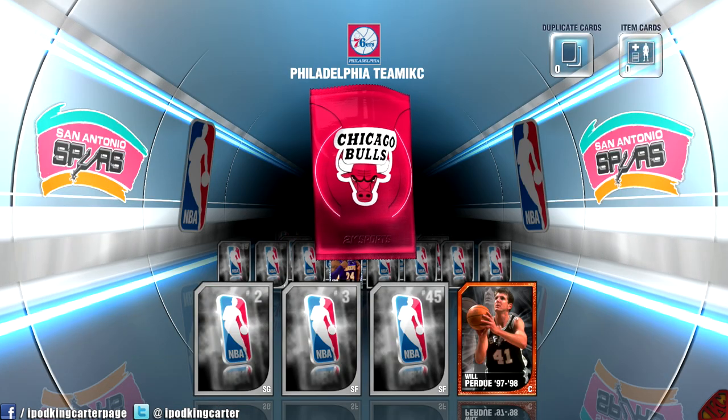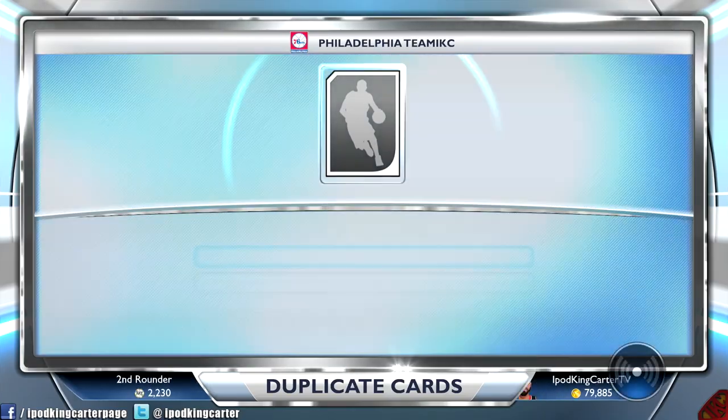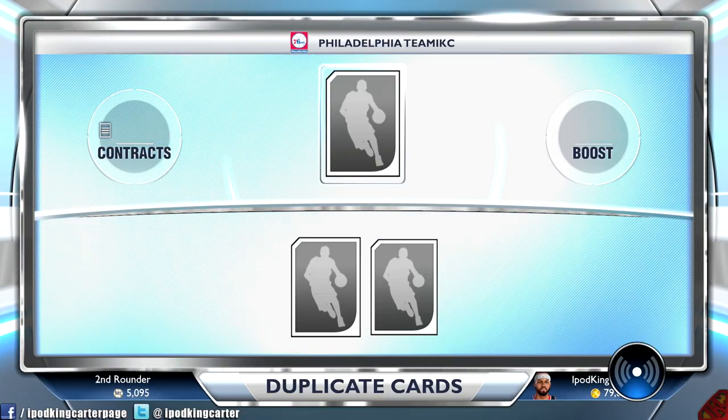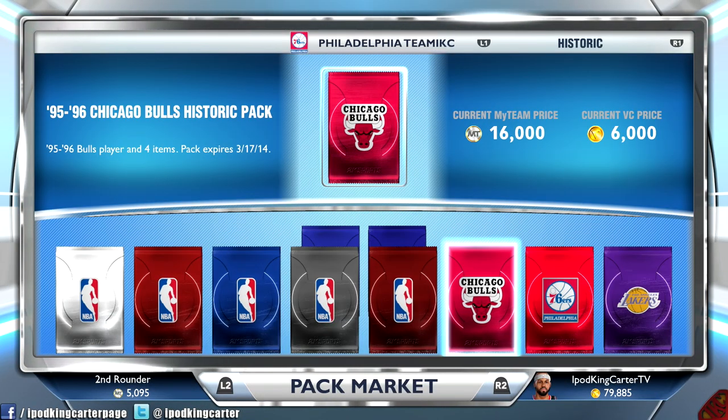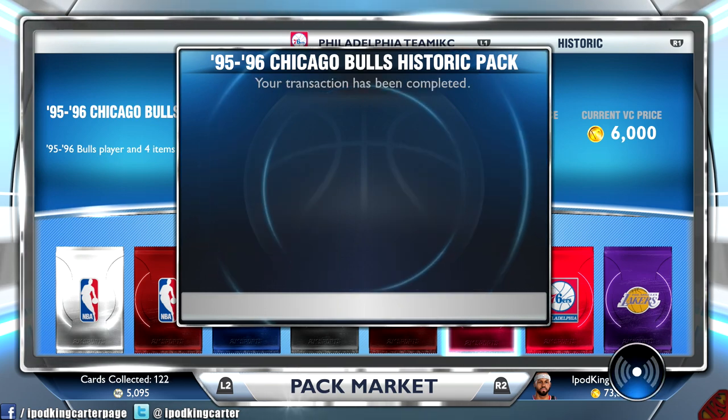A lot of people seeing my video are saying 'who needs a historic Jordan when you got a diamond Kobe?' But look, that was just for the title. What I can tell you is Michael Jordan historic is a 99 overall — who wouldn't need him? That's why I'm going for him. Plus I heard through the grapevine you can get Jordan without completing the pack. I'm going to be starting Michael Jordan some games and diamond Kobe some games, but those two will be the only shooting guards I use for right now.